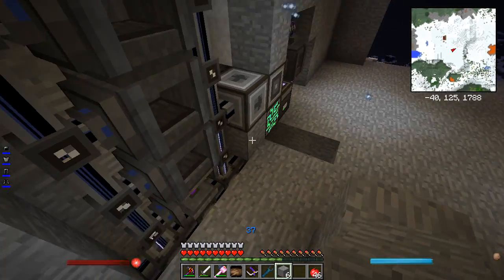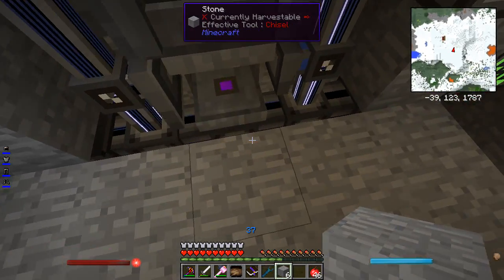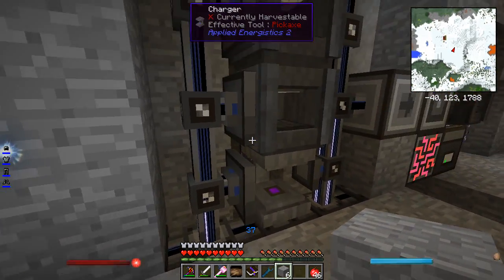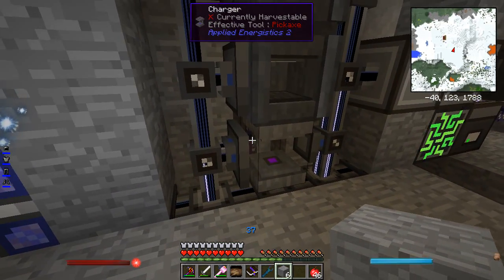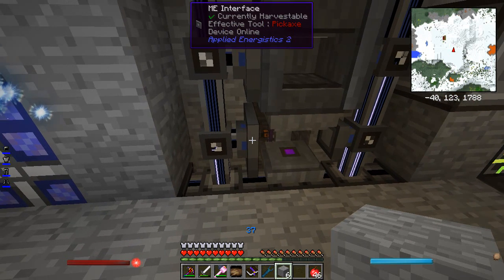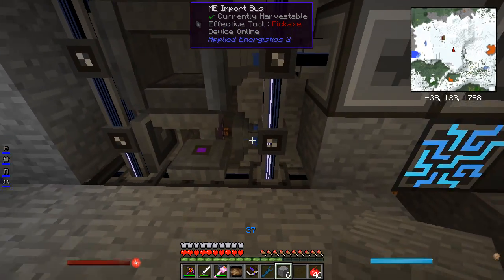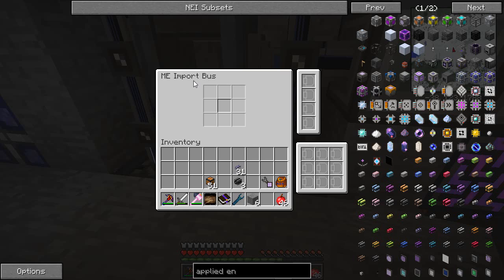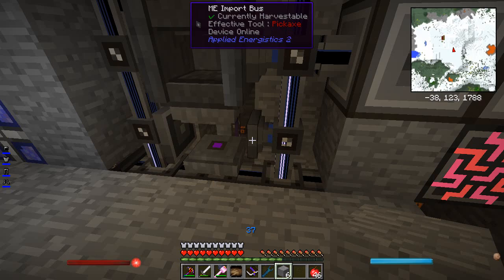While those are going, the other thing I've managed to automate is the charger. The charger is on the bottom because it needs to be powered from either the bottom or the top. These inscribers actually have a glass cable running up the back to power all of them, but this one needs to be powered from the bottom so it's on the bottom. Similar setup: Certus Quartz in creates one charged Certus Quartz. The only difference is the import bus should be set for charged Certus, which means it'll only import the quartz crystal once it's finished charging. I'll have to fix that up a bit later.